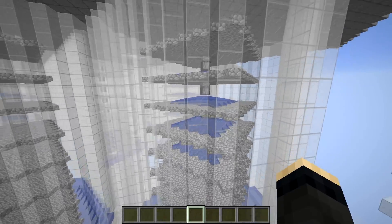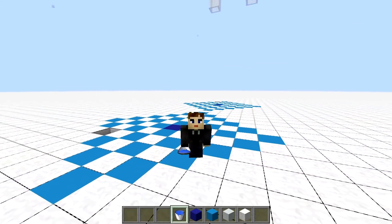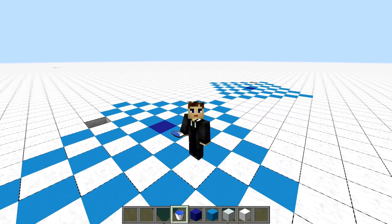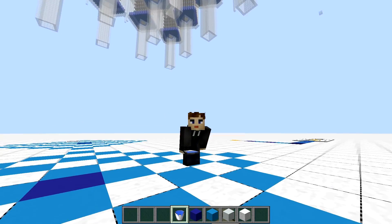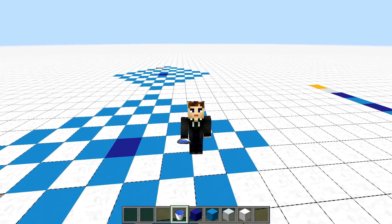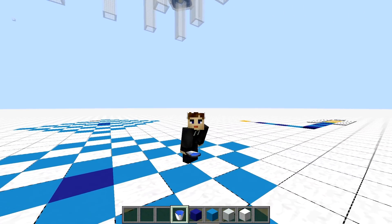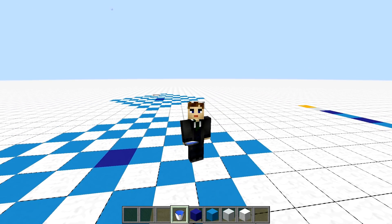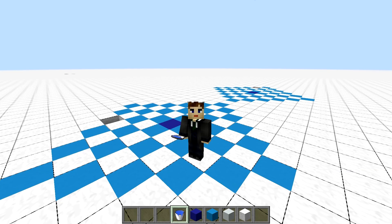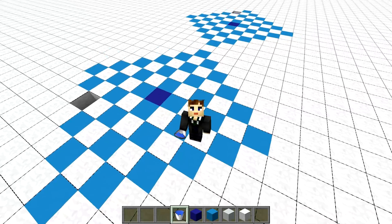Let's go back to 1.12 — I have one more thing to show you. This is something I was thinking of doing but never got around to, partly because I thought water performance was actually good enough, and partly because Update Aquatic was on the way and they were rewriting water anyway. That is: optimizing the water flow in 1.12. This has been suggested by many people, especially Nathan Ryan, who identified this behavior as very inefficient — specifically water searching for holes to flow into.